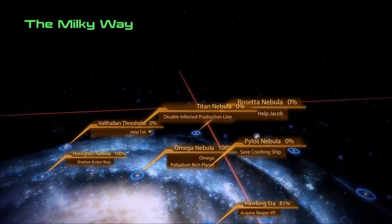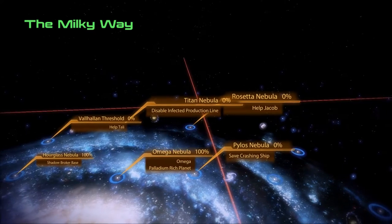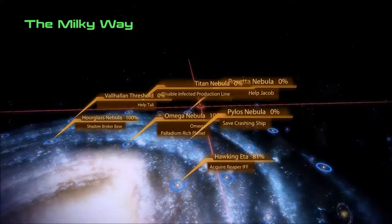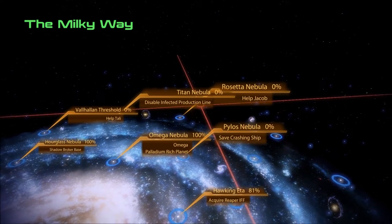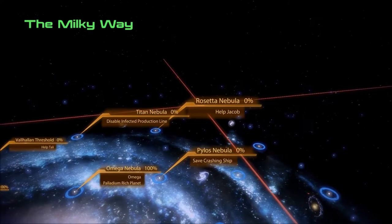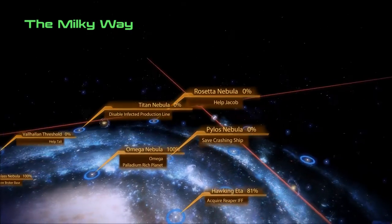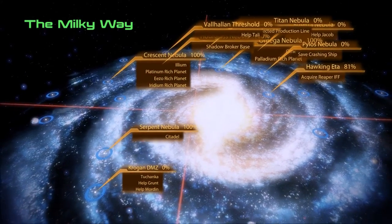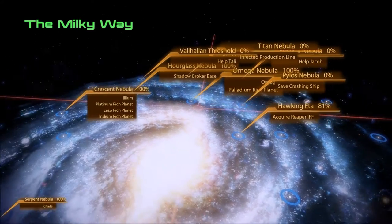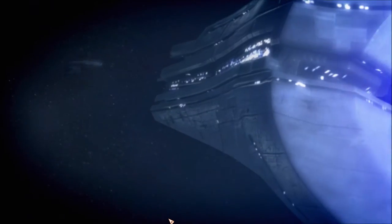Far Rim, Phoenix Massing... I would go to Krogan DMZ now, but with both of those to do, I'm gonna save that for another night because it's getting late. So I'm gonna head... yeah, that's Grunt and Mordin — Jacob's been asking since forever, I believe.